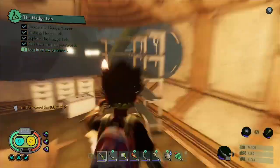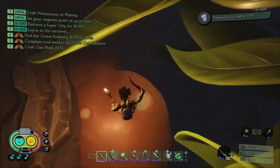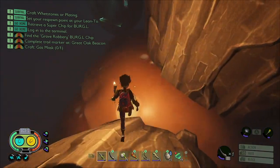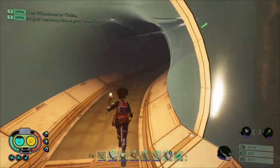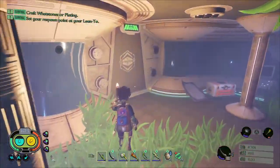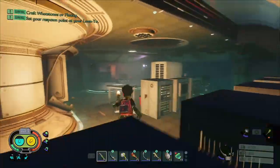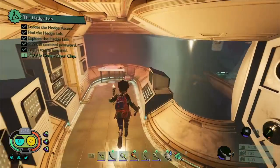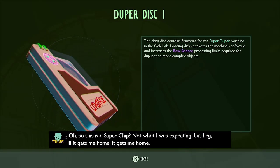I don't think there's anything else to pick up in this room, so if we jump down the hole that will take us back outside the lab. Going down this branch should take us back inside the lab. Now we've got all the pieces of the password — if we go back to the original room with the computer in it we'll be able to enter that password into the computer, and that should open the door behind us which contains the superchip. It's also got a tape and a duper disc as well.